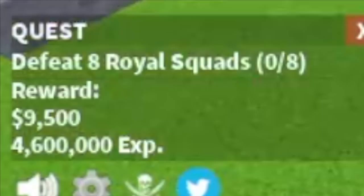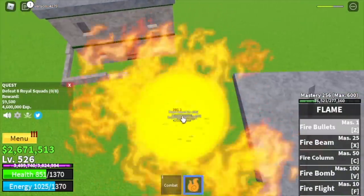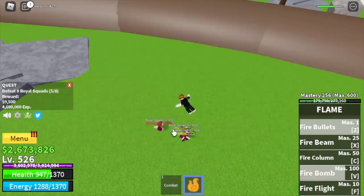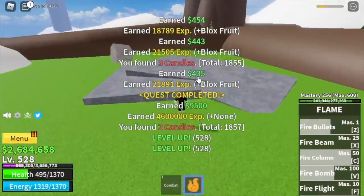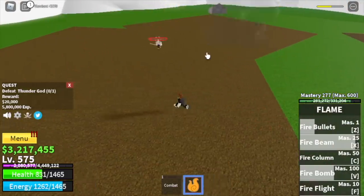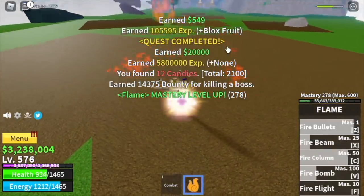Next up, Royal Squads — lure 4 at a time, sometimes 5 for more XP and belly. Use your skills, lure 4, do this twice to finish a quest. When you reach level 575, start the mini boss in this area, the Thunder God — same as the Magma Admiral, just dodge that skill and everything will be fine. Server hop until you reach level 625.